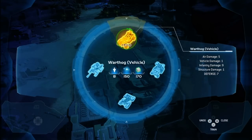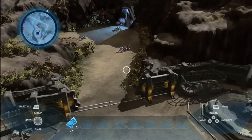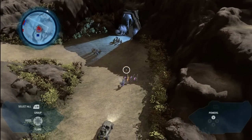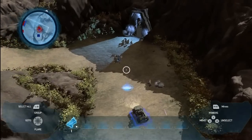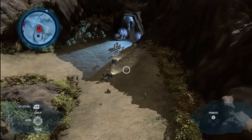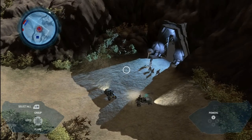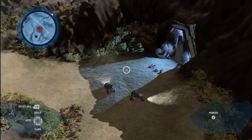I'm going to build another warthog and let's go up and re-engage those Covenant. I'm doing much better this time. Another good way to take out a Covenant is always to run over them. I'm getting some real-time damage there on my warthog. This is a really good time to look at the graphics we have in the game — the beautiful shadows and lights.